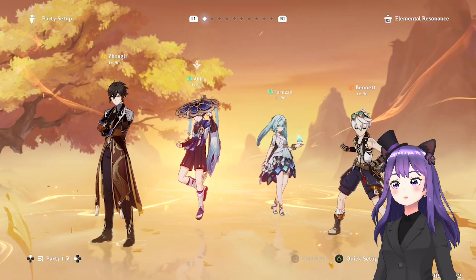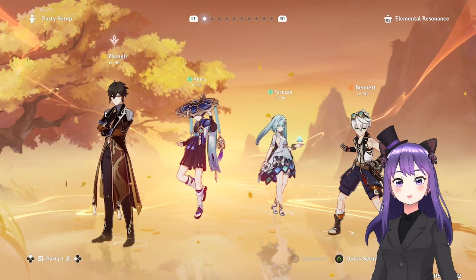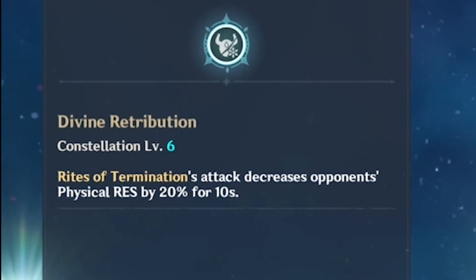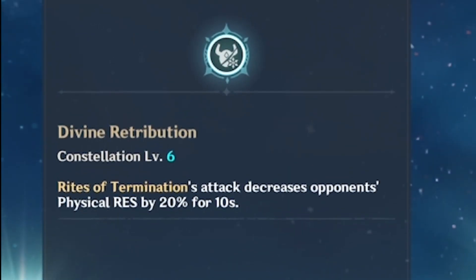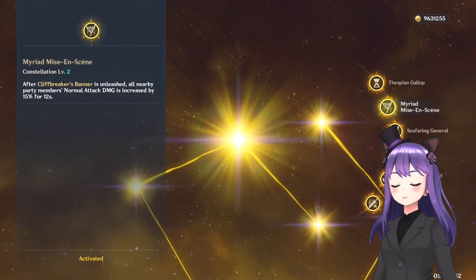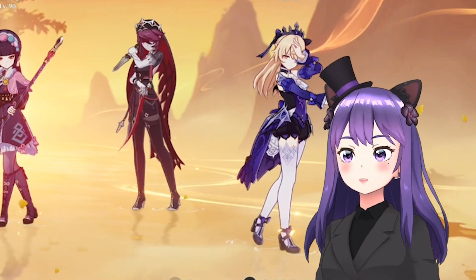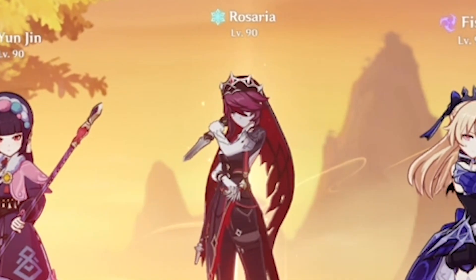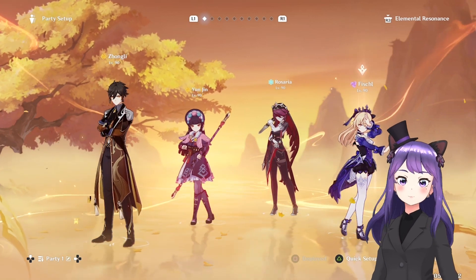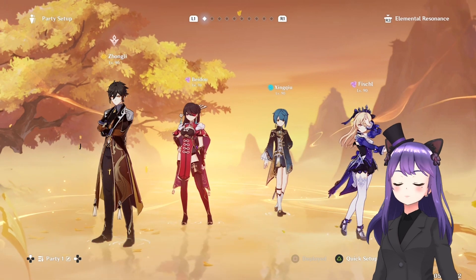This next team is Zhongli, Wanderer, Faruzan, and Bennett. Interrupting Wanderer's hits causes a time delay, so pairing Zhongli with him gives you a much better quality of life. Now for the physical DPS team — this is the best team for physical DPS Zhongli. You'll need Rosaria at C6, where her C6 decreases opponents' physical resistance by 20% for 10 seconds. Same goes for Yun Jin: her C6 increases normal attack speed by 12%, and her C2 increases normal attack damage by 15% for 12 seconds. If you have Mika at C6, he would also be really helpful as a physical damage support, potentially replacing Rosaria. Fischl is here because she does Superconduct reactions with Rosaria and generates a lot of particles for the team. You also have another physical Zhongli team: Zhongli, Beidou, Xingqiu, and Fischl — this team does Electro-Charged reactions, but it's not as good as the Rosaria team.